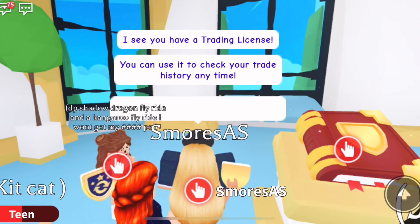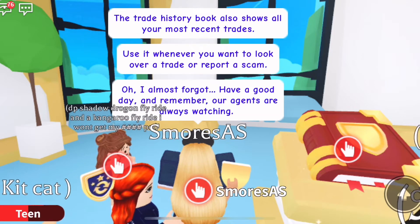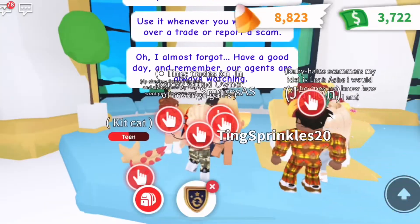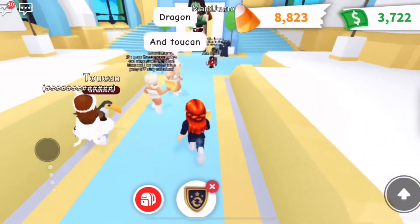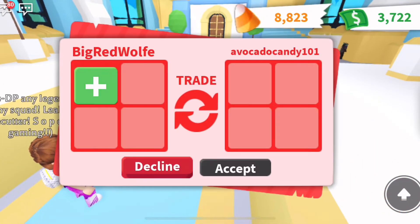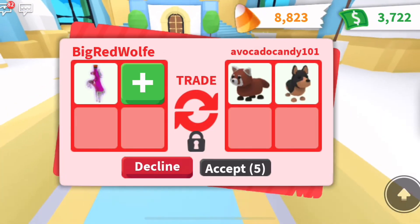Let's go talk to Agent Lily one more time. She says: 'I see you have a trading license! You can use it to check your trade history at any time. The Trade History Book also shows all your most recent trades.' And it says the agents are always watching, so don't be trying to scam people.